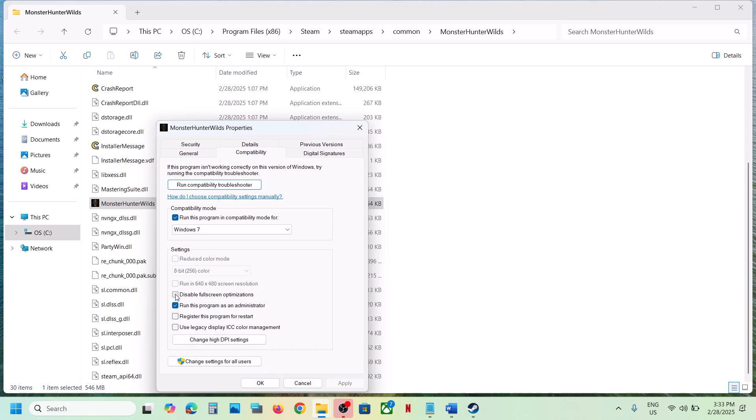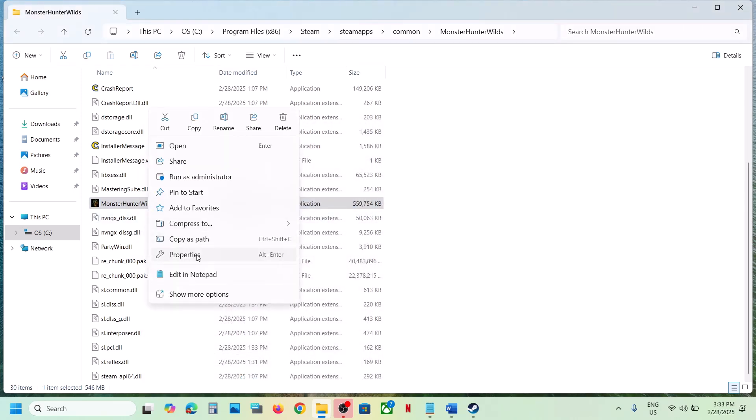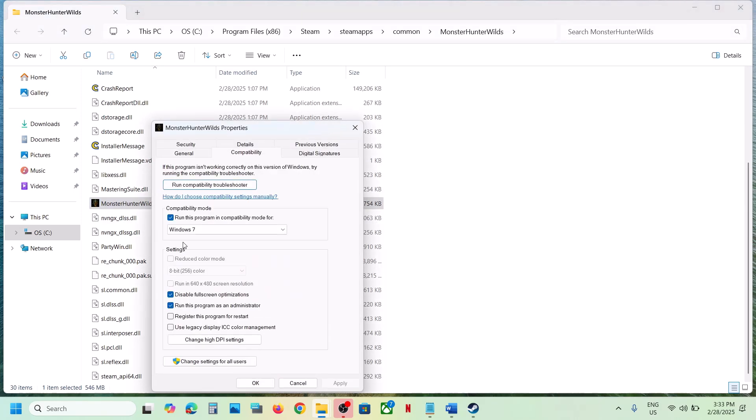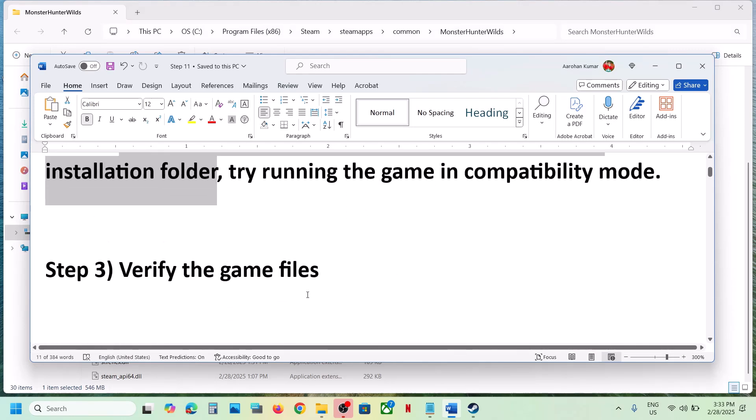Still not working — put a check on Disable Full Screen Optimizations, hit Apply, click OK, and launch the game. If you have tried all these boxes and it still doesn't work, uncheck all those boxes, hit Apply, click OK, and follow the next step.